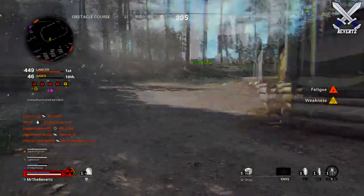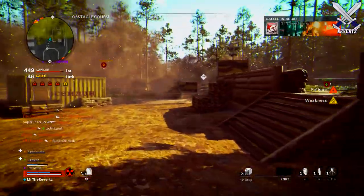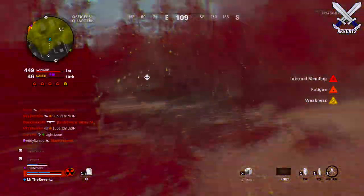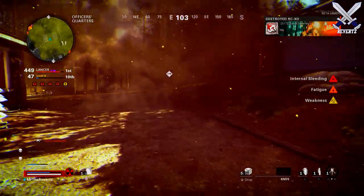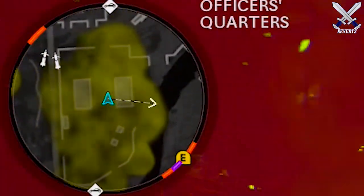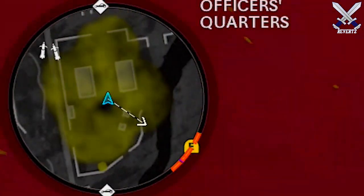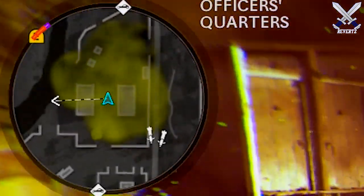I wonder if all three of these hindrances will transfer over onto Warzone — it'll be interesting to see if the gas does something similar. Personally, I don't find it too difficult to maneuver around the radiation zones, as it does not move very fast. There are also arrows on your minimap that tell you which direction to head towards to avoid the radiation. Honestly, this isn't too big of an issue with this version of Fireteam Dirty Bomb.